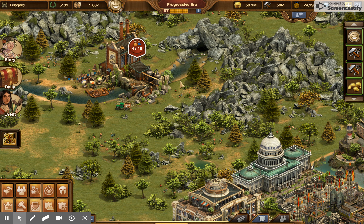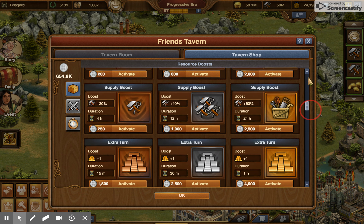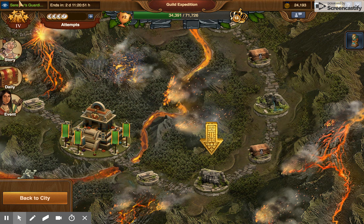Okay, so here we are. We're going to do the last four attempts in level four. I'm going to go in here to my tavern, to the tavern shop, grab the extra turn, go into GE.